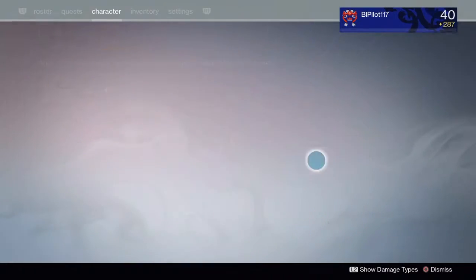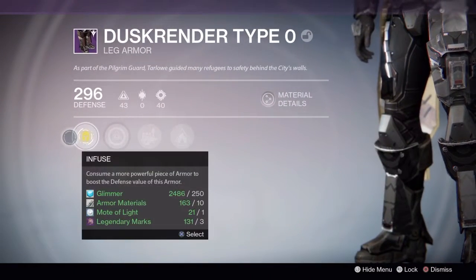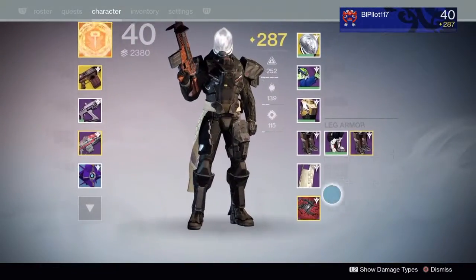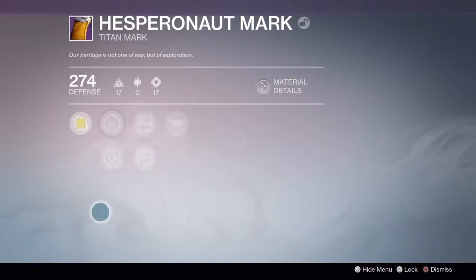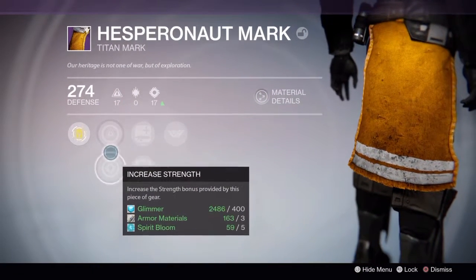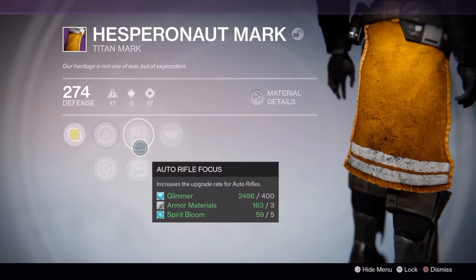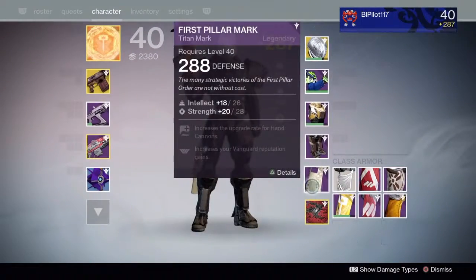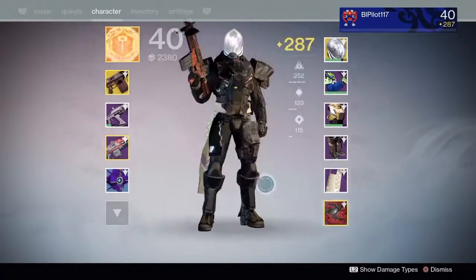The next legendary is the Duskrender type 0. And last is the Hesperonaut Mark. It has less defense than the one I have right now, so I'm probably never going to wear this — yeah, has less defense, never going to wear that.